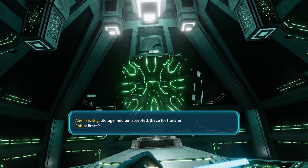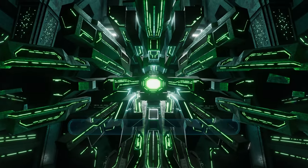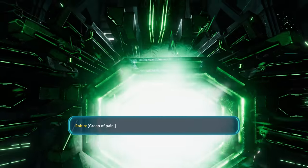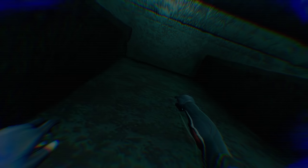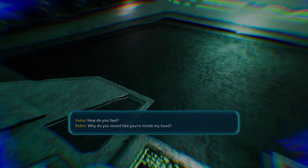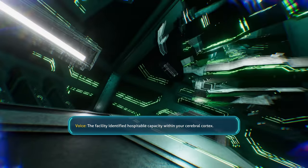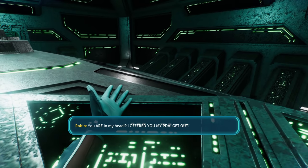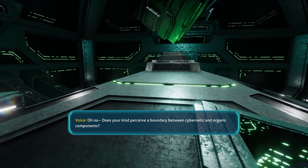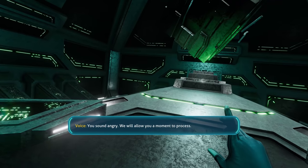'Brace for Chancellor.' Brace? What's happening? 'Chancellor complete. How do you feel?' Why do you sound like you're inside my head? 'The facility identified hospitable capacity within your cerebral cortex. You are in my head?' I offered you my PDA. Get out! 'Does your kind perceive a boundary between cybernetic and organic components? My mind is not a component. You sound angry. We will allow you a moment to process.'